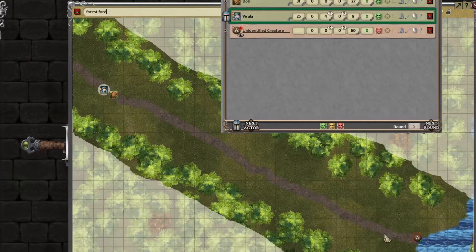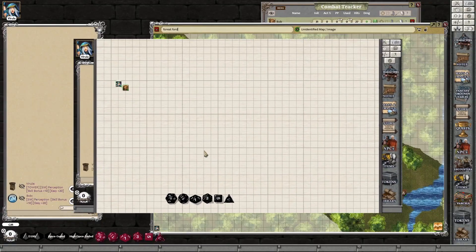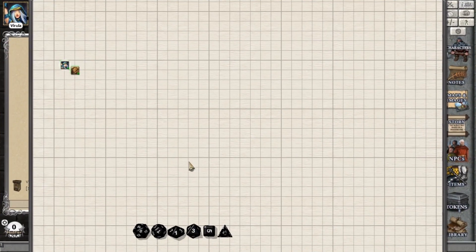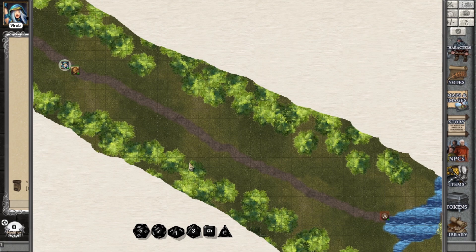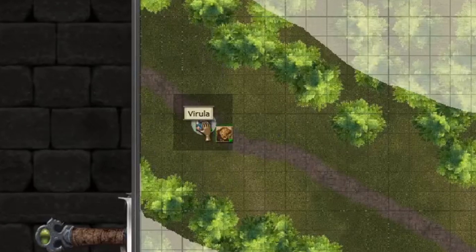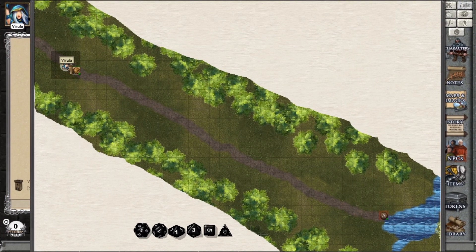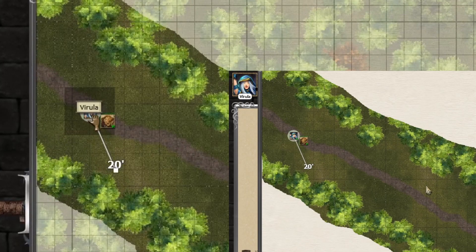Now share the map — go to share, click on share sheet. Swap over to Virula's player — you can see it loads up a mask, quite slow at first, then it shows the mask. Now I'll right-click on a token and lock the tokens, which means as the GM I can pull them around. But if you go back to Virula's screen and she tries to move herself, it won't move until I go back to the GM screen, right-click, and accept that move.